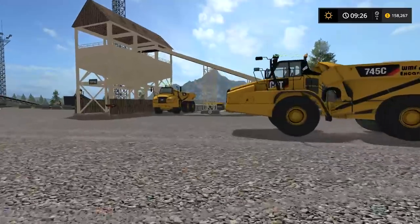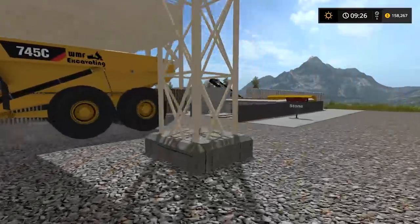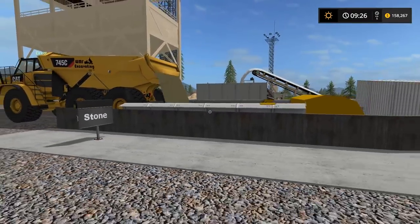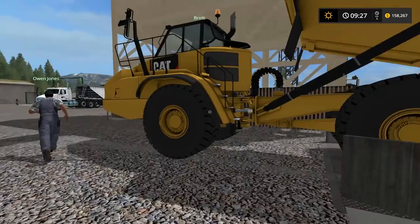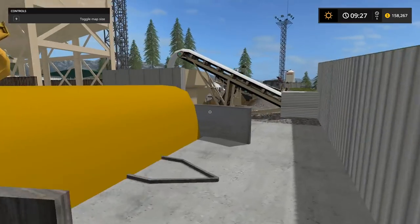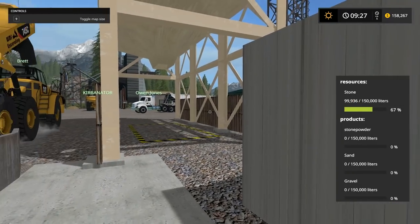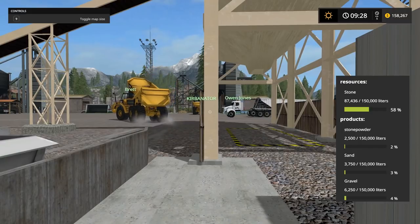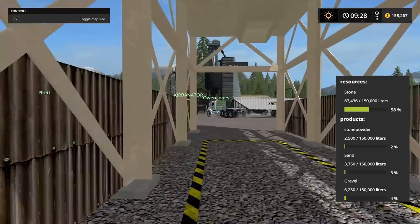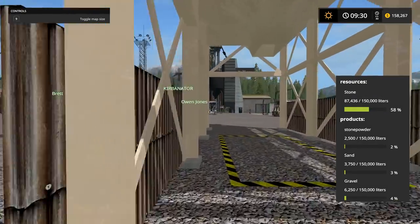Brett, are you able to unload? I should be able to, yep. They're giving you the unload signal? Sweet. We're filling the stone machine — that's all we need for stone. Okay we got stone — it only holds 150,000 liters at a time. I don't think Curbinator's going to be able to fill it all the way. Maybe — I'll keep running the clock, just fill it as much as you can.